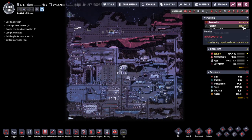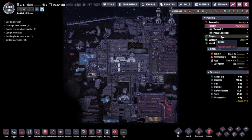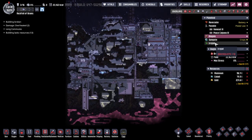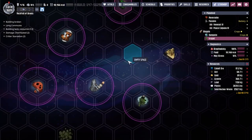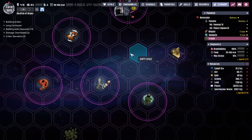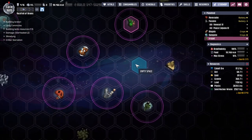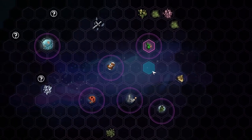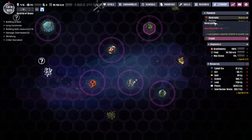Hey guys, welcome back to 'What You're Not Included,' Clay's amazing space colony simulator. My name is Twitchy and we are out in the Rock for the Brains, a collection of asteroids. I can't zoom out for some reason — the Star Map doesn't want to zoom out. But we've got all these asteroids out in space and we have 16 duplicants trying to make their way into the future as comfortably as possible.